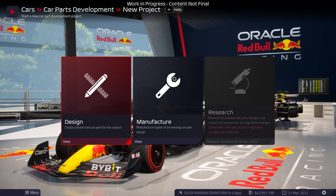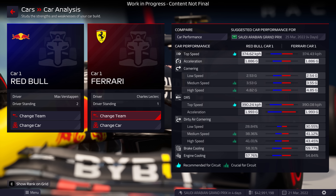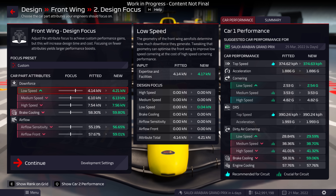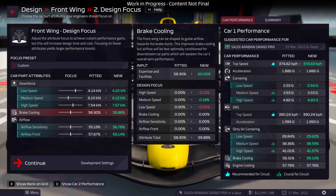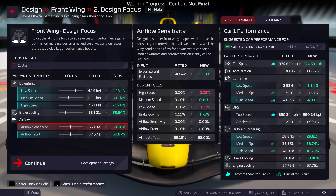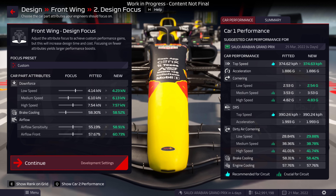Instruct your team to design new parts using data from your current car to see what parts you should invest in to improve performance. Each part has attributes that can be prioritized during development. For example, when working on a new front wing, you can adjust attributes that affect downforce, cooling and airflow. Pay close attention to the projected performance attributes and how they could affect other parts.